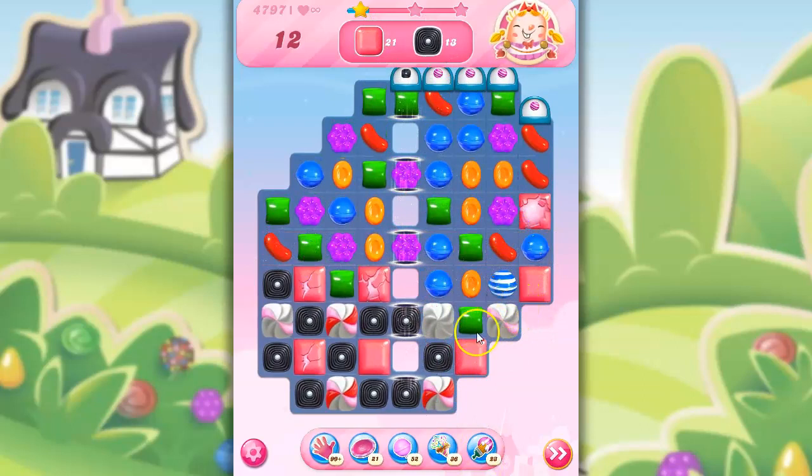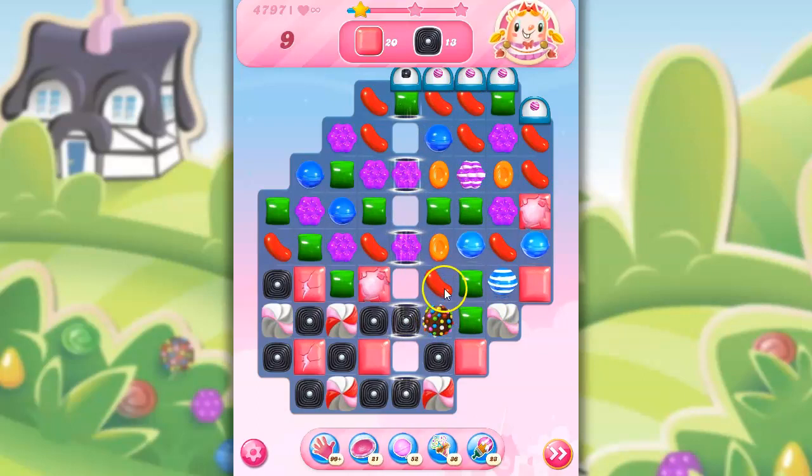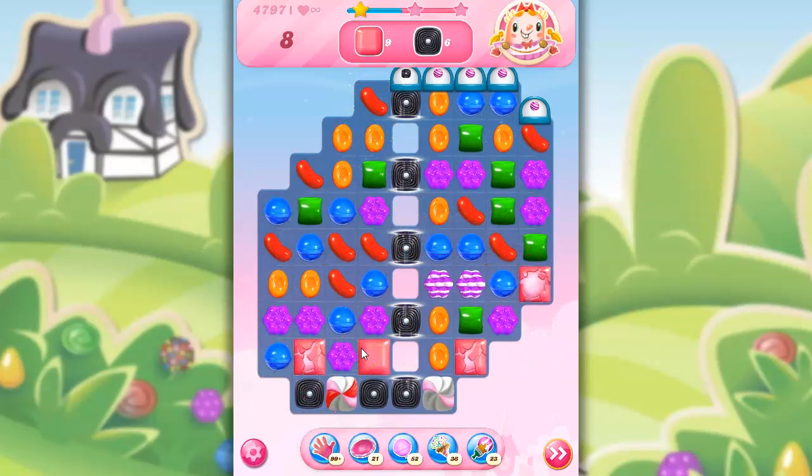I'm going to go ahead and take out the licorice, trying to set something up over here. I feel like I should have gotten more licorice already. Let's bring the blue down. Now I can take out all red if I want, concentrate the colors, snap this, open things up and snap this — let's do that. Things are going fairly well. Now I've got all of the licorice on the board I need, so I don't have to worry about that.